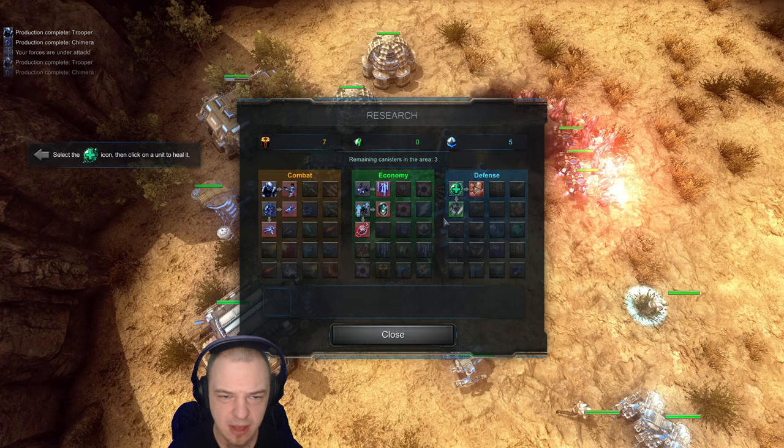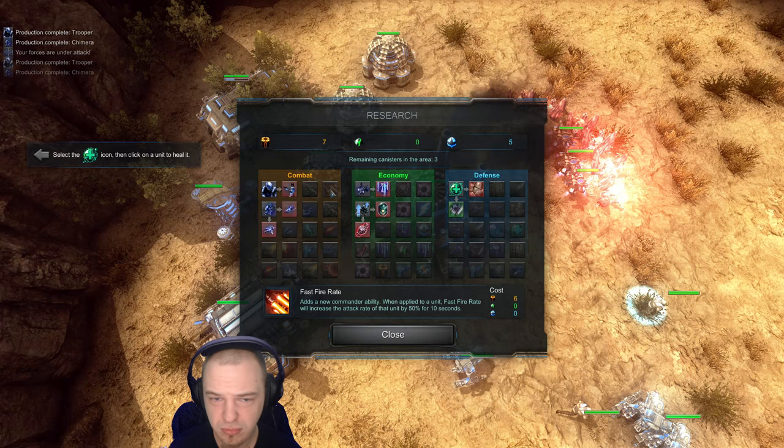I could buy my infantry armor now because I've got lots of combat points, but I really want an economy point so I can make that infiltrator. Doesn't seem like it's gonna happen quite yet. Heavy troopers? Fast fire? I need to unlock all this other stuff first.